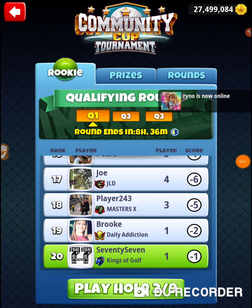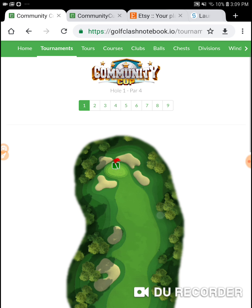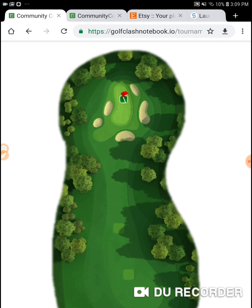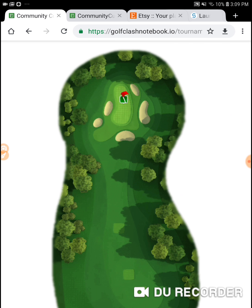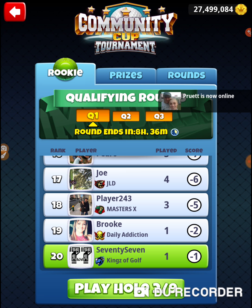Alright, we're on hole number two in the community cup. We're in the rookie division, trying to remember how to play. On this one I'm going to take a Saturn and a Navigator. This is a beginner hole — you can bring anything here and it's going to work. You'll be able to get it on there, but I'm going to practice here with a Saturn and a Navigator.